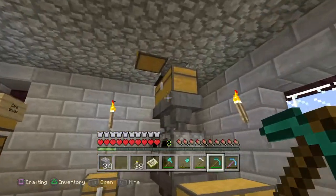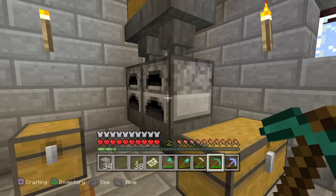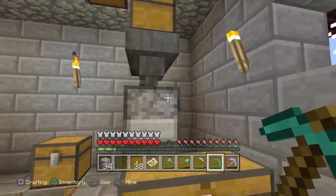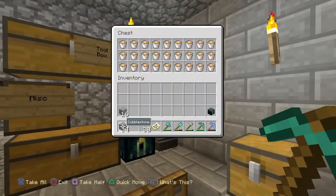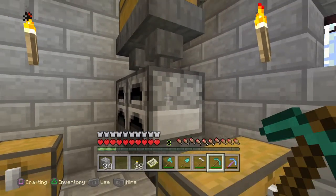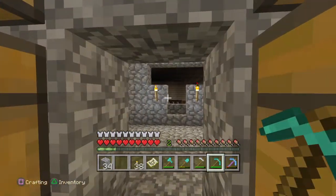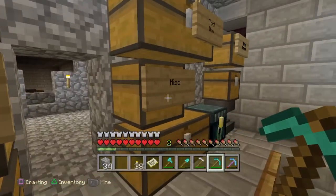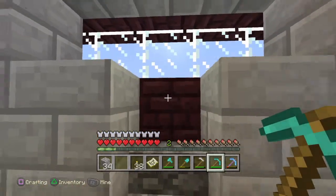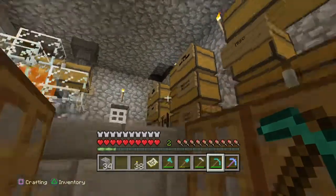I have a mini automatic furnace here — dump all our stuff in, it funnels it into the furnace and cooks it up. We had an automatic fuel system with a chest above it, but since we've switched over to basically using lava buckets since it's so abundant, we've gone away from that. We're using a chest and hoppers in the back, using those for our item sorting system. Items get pumped out when we're done. That's how we've cooked up all these netherrack bricks, some of which we've actually mined from the actual nether fortress.